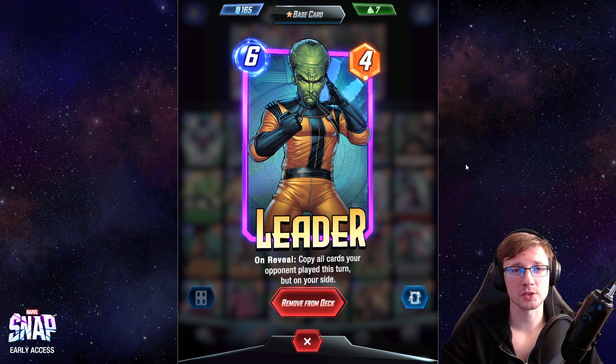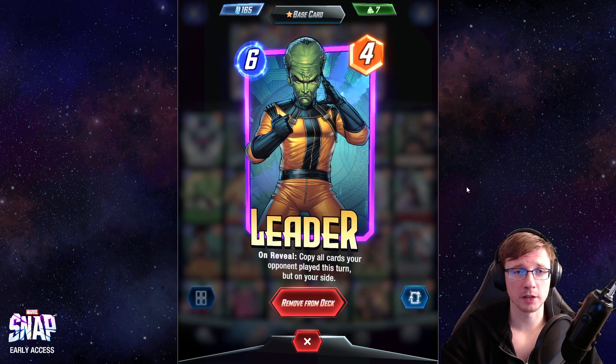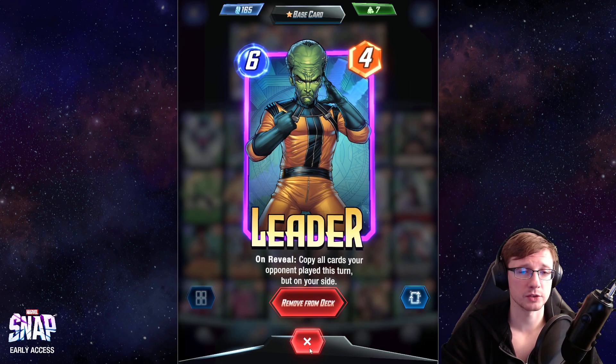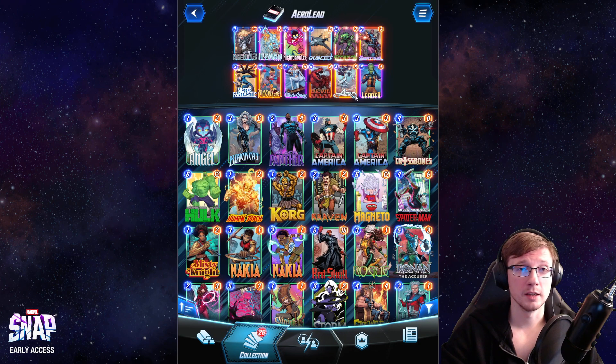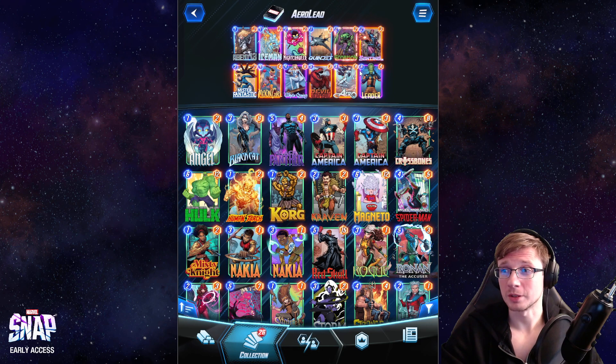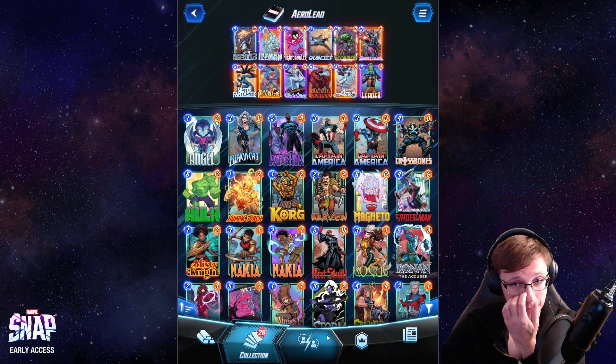There's the Leader, and as you probably know, a lot of people are using it right now on the ladder. It is strong — it's a great finisher and can give you the advantage you need, especially with decks that are dropping a lot of cards on the board. If you set up Devil Dinosaur at one location and play Leader later on, you most probably win in most cases. It can be countered by some locations and by Cosmo, because you have a lot of unrevealed cards like Moon Girl, White Queen, Aero, and Leader.